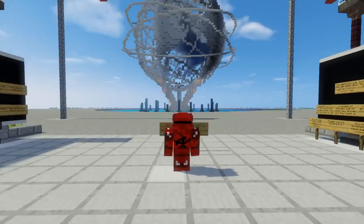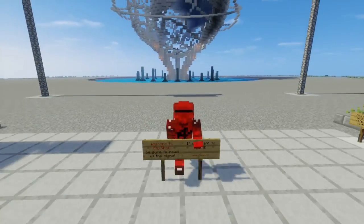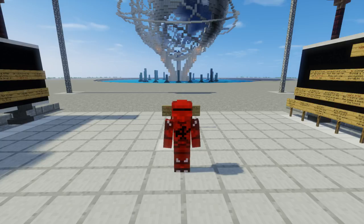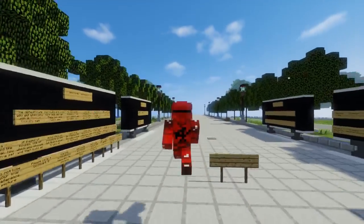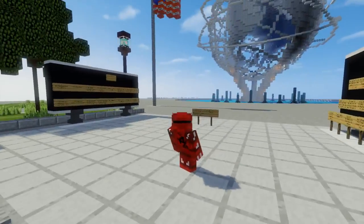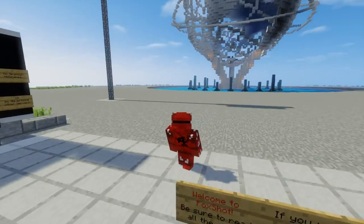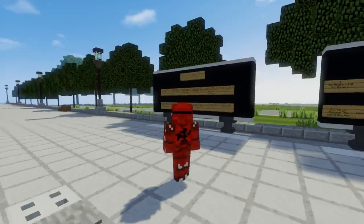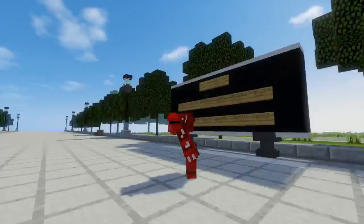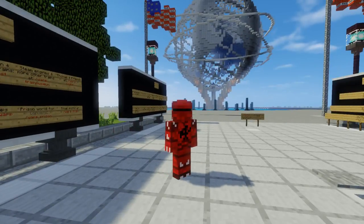Alright guys, that's pretty much it for the 8th update of my server, Foxshot. I hope you guys enjoy this video. If you want to come here and build, you can just watch my video called 'How to become a builder on Foxshot' — just watch that video, follow the instructions, and hopefully you'll be accepted. If you just want to come and look around, you can be a tourist — warp to places, teleport to people, just take a look around. It's a pretty cool server. I recommend you come if you haven't already. I will see you guys next time. Bye.